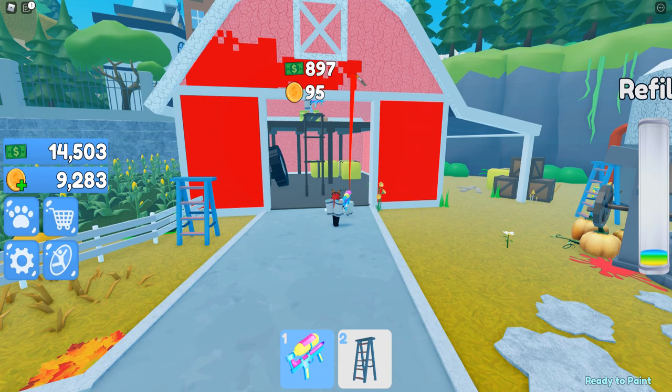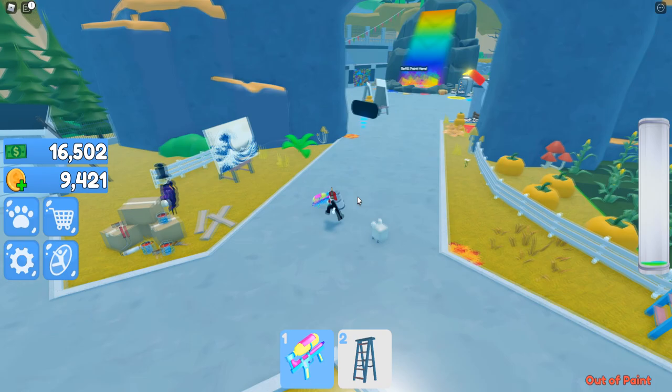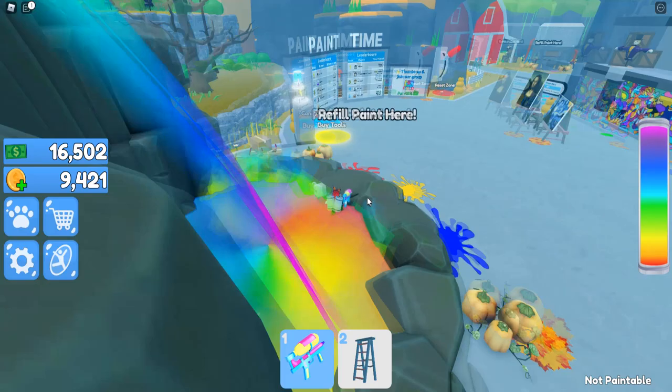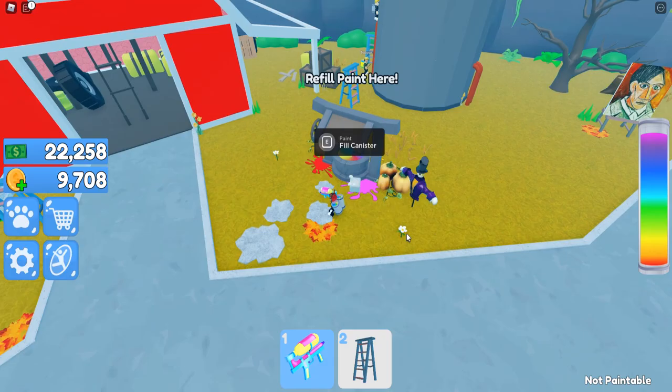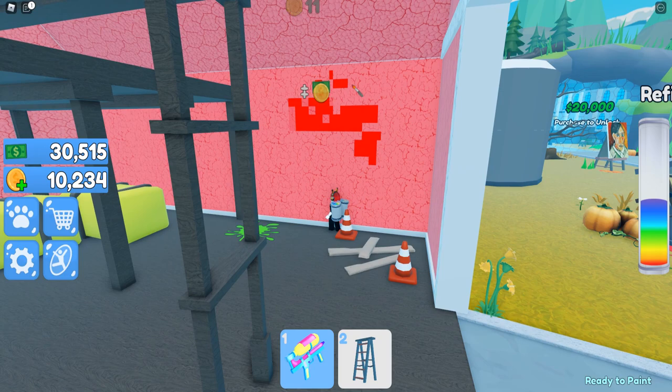I'm running out of paint — I'm gonna have to go fill up again soon. It's kinda cool that I can reach all the way up there. I ran out of paint! Oh wait, there's a teleport thing — so if I'm ever too far away I can teleport back here to refill my canister. There's also a refill well right here — that's cool.